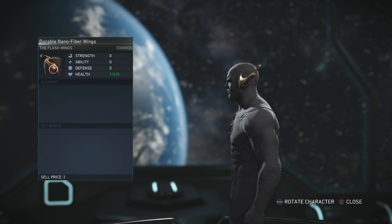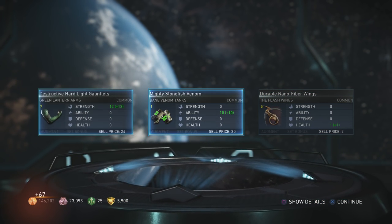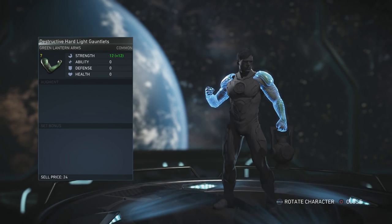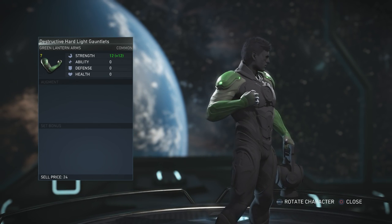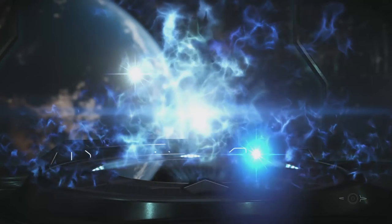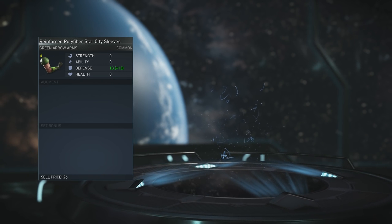The Flash wings look okay. I'd like to see the 90s TV show Flash stuff. Green Lantern arms - yeah, that would be great. It's so difficult with these gear things because it's really hard to make the characters you want, especially if you're a fan of different skins. Being able to swap costumes was a great thing about superhero games in general.